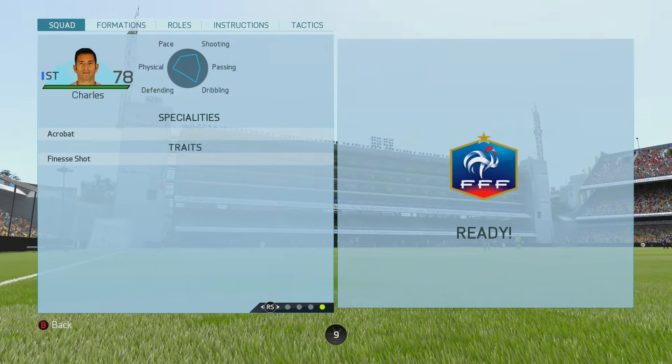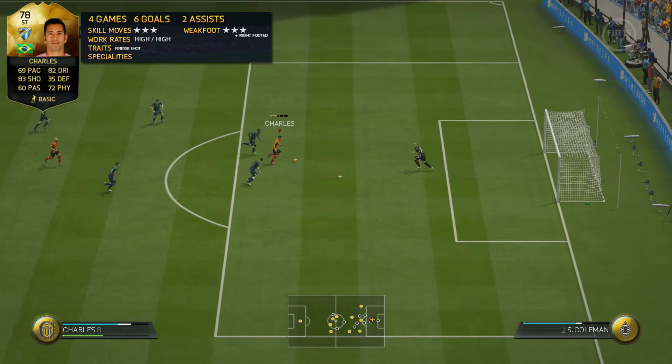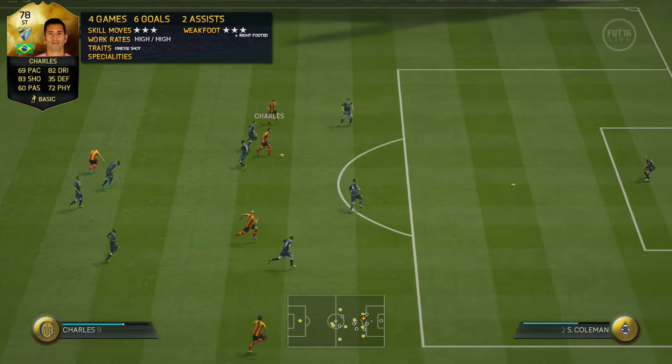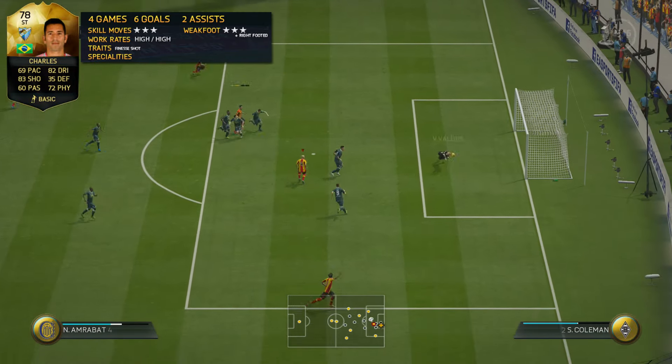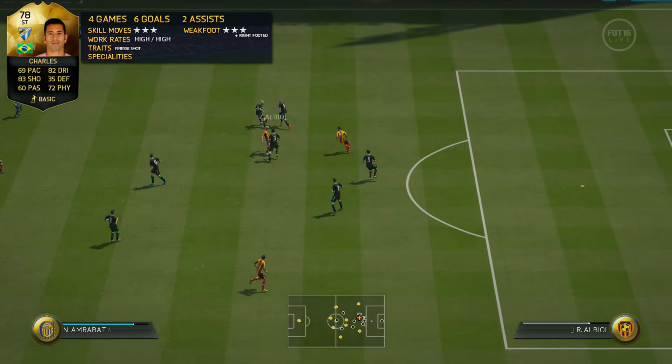Outside the box I wouldn't say he's very good at all, and you can tell from the in-game stats that he wouldn't be anyway. He does only have a three-star weak foot and three-star skill, though the three-star weak foot inside the box doesn't really make a difference because of that finesse shot trait.